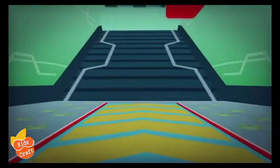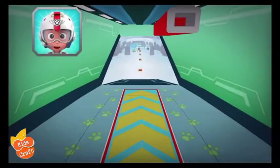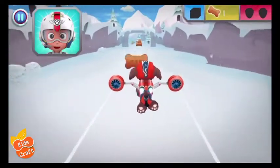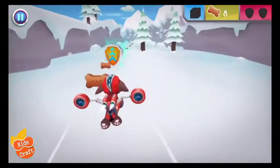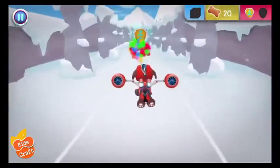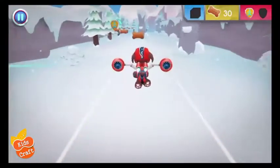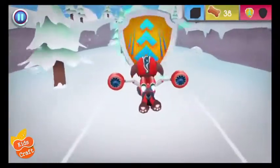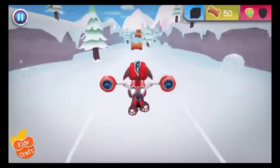Let's dive in! Alright! Let's test those flight skills, pups! Skye needs another ice block to build a wall! When you see an ice block, fly towards it to collect it! Let's dive in! Great job! Whoa! Nice! Speed boost! Wahoo! Fantastic flying! Awesome flying!